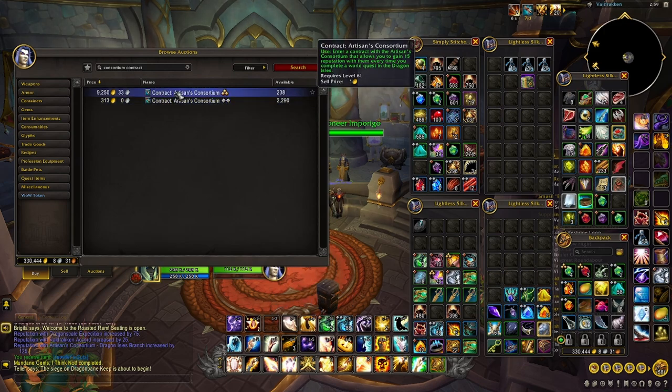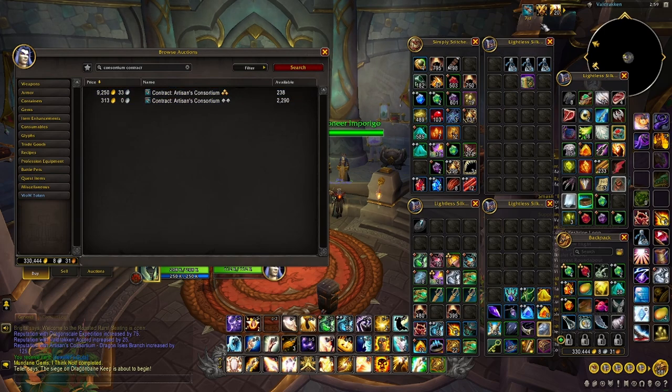Or you buy the gold one and it gives 15 rep. If you have the gold, I extremely highly recommend buying the gold no matter what it costs. Right now, about a week after launch, it's 10,000 gold — it could be way cheaper in the future, probably less. So yeah, buy one of those. Get it out of your mailbox and use it. That will give you this buff and it lasts for seven days. It makes it so you get 15 rep — if it's the gold one — every time you complete a world quest.